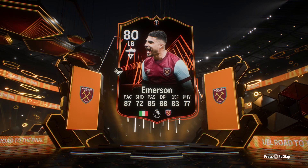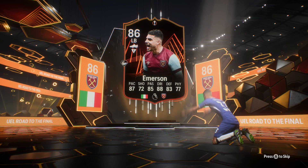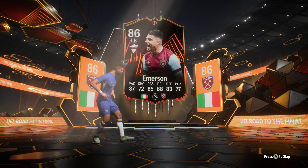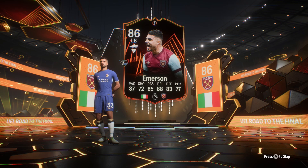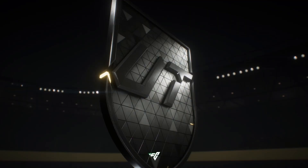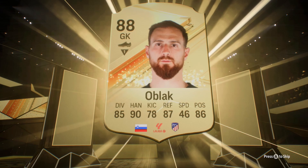Here we are — we did pack Emerson, which is thankfully one of our good left backs that we're able to use. Hopefully he gets put into an evolution for left back. He's got very decent stats. A lot of the stuff EA has been putting for evolutions uses dribbling and pace to determine who goes in where, so he's got 87 pace and 88 dribbling. It might be tough to get him into an evolution soon, especially being a promo card, but if we can, that would be great because of the upgrade potential on top of the evolution.